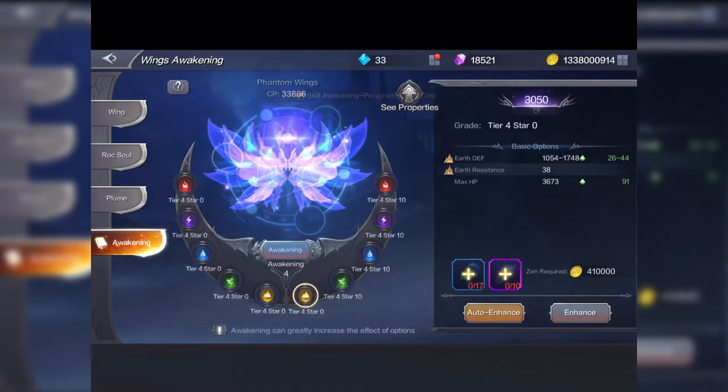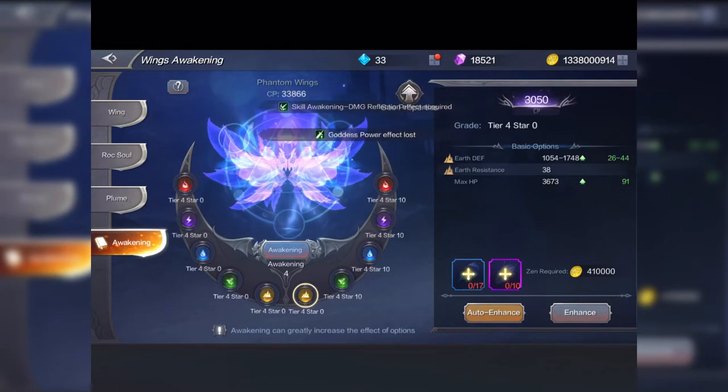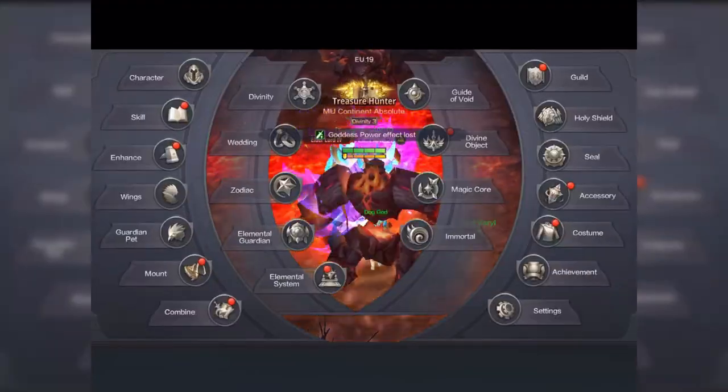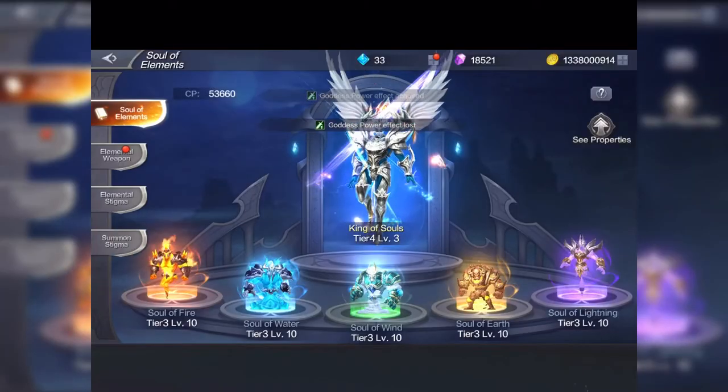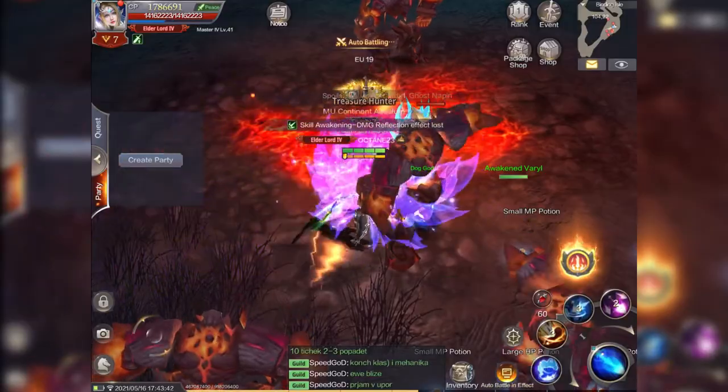You upgrade all of them to 10 stars and then upgrade — these give bonuses: fire attack, fire defense, fire resistance, and fire reduction. These are quite important because your character also deals elemental damage to other characters. There's also an elemental weapon system which I'll look at on another day.